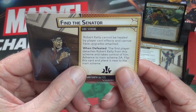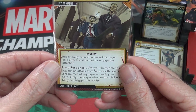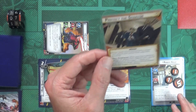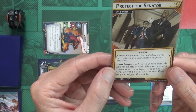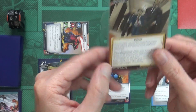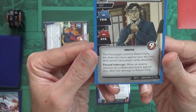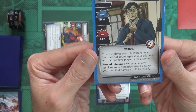Now we flip the Robert Kelly card and place it next to the main scheme - Protect the Senator. Robert Kelly cannot be healed by player card effects and cannot have upgrades attached, so I can't heal him with my cards or beef him up. After your hero defends against an attack from Sabretooth, I can spend 2 resources of any type while in hero form to ready that hero. Now Robert Kelly says the first player controls him, he does not count against your ally limit, and cannot have player cards attached.